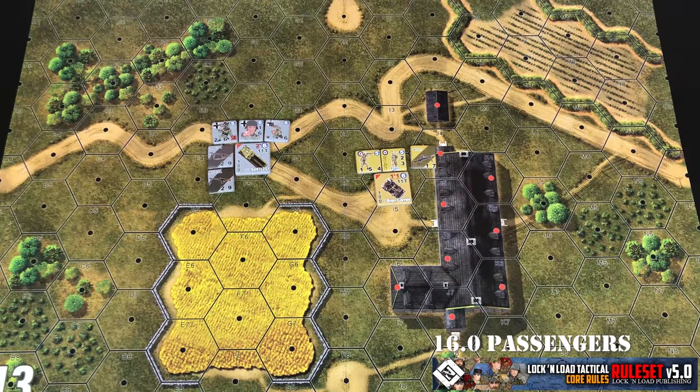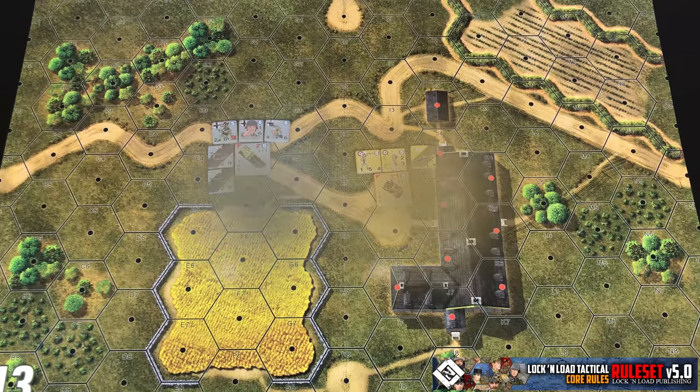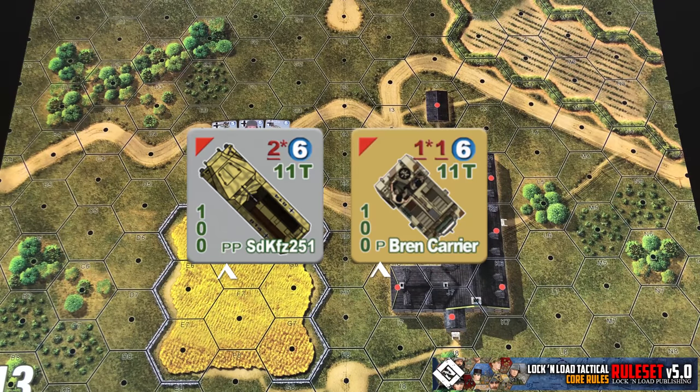In this section we're going to start covering passengers in or on vehicles. A vehicle's carrying capacity is indicated by a selection of letters at the bottom center of the counter, showing what type and how many passengers the vehicle can carry. We'll focus on vehicles that carry units inside them, and cover vehicles that carry units on them in a later section.